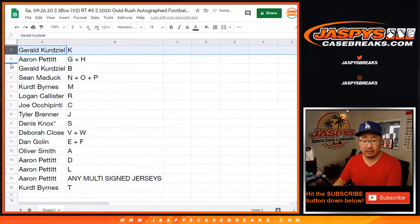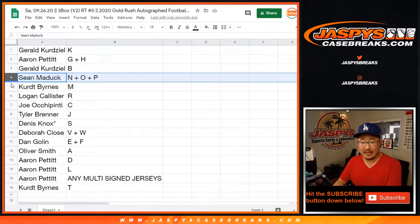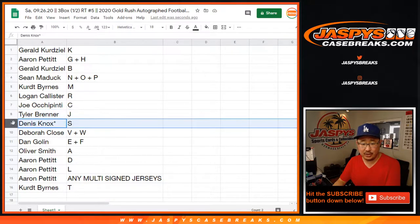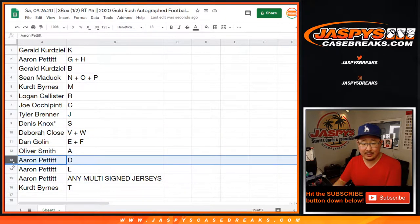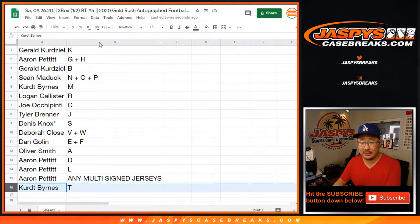Gerald with K. Aaron with G and H. Gerald with B. Sean with N-O-P — that looks like New Orleans Pelicans right there. Kurt with M. Logan with R. Joe with C. Tyler with J. Dennis with S. Deborah with V plus W. Dan with E plus F. Oliver with A. Aaron with D and L. And the multi-signed jersey spot, and Kurt with T.